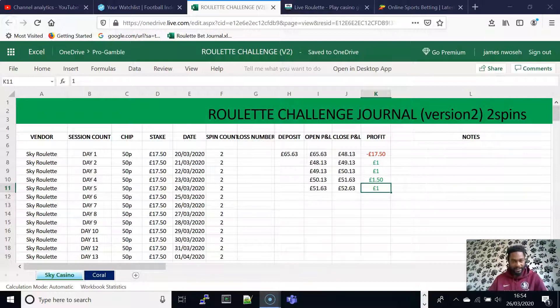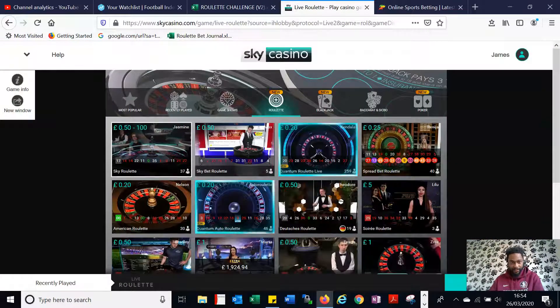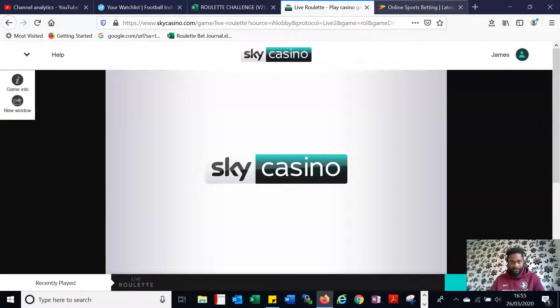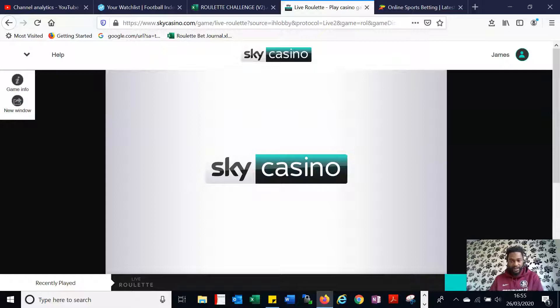Let's get to it — get those four spins done. Hopefully we can go through it smoothly today without any issues. We're going to be starting off with Sky Casino. We have a balance of £52.63. Sky Roulette — £52.63 for those two spins. Hopefully we can get that done with no issues.